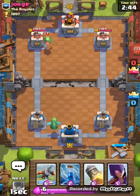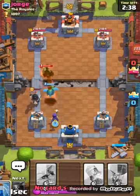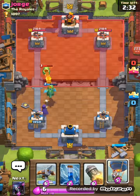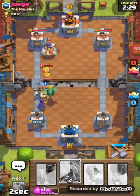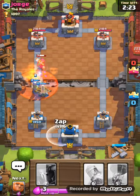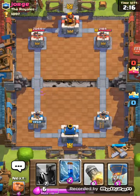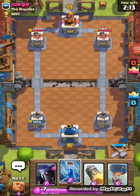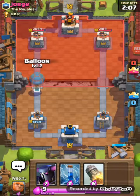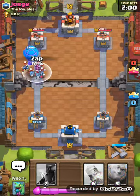Starting off with a baby — okay this guy has Dark Prince. I'll use my zap. Expo might take out the witch — oh, poison! The counter for expo is poison, inferno tower, or any building. Some troops can take it out, like hog and bowler, but if you have a supporter for that troop going against expo, then you're golden.